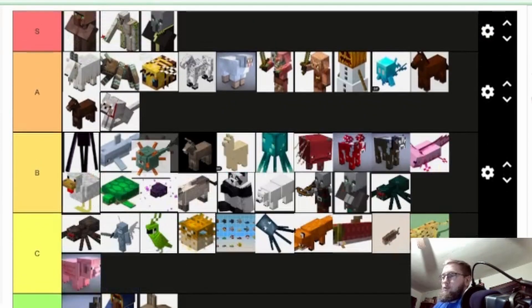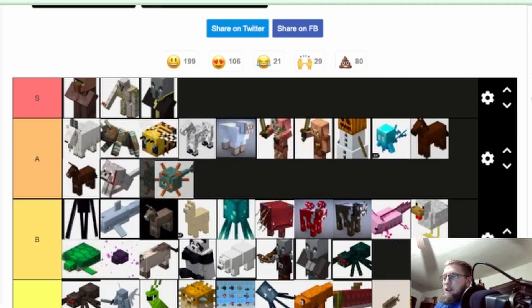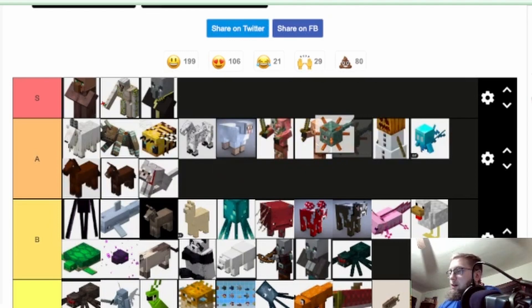Guardians — huge. I'm gonna go A, because they give you prismarine, dark prismarine, and sea lanterns. That block is beautiful and those items are just huge. I'm gonna put them above the snow golem for sure, because if you're a builder, dark prismarine is one of the best items in the game in my opinion.